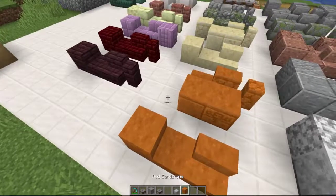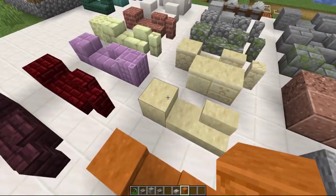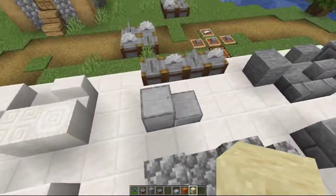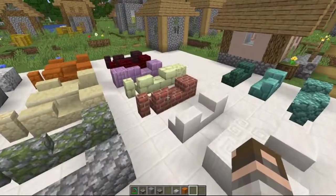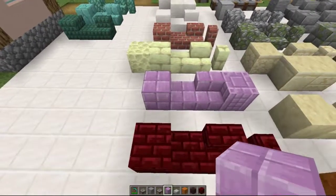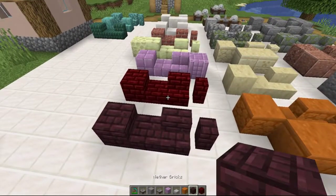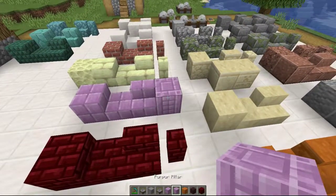Red sandstone is the same deal as the regular sandstone. The smooth sandstone variants give you the smooth sandstone slab and stairs — same with the red. You have nether bricks, red nether bricks, and the purple block that all give you slabs and stairs, with nether bricks and red nether bricks also giving you walls, and the purple giving you a purple pillar.